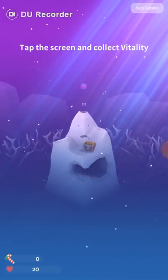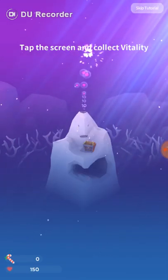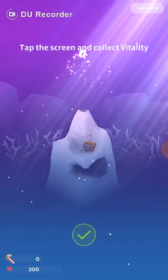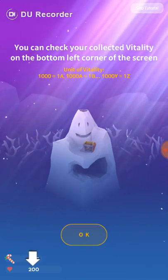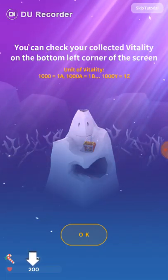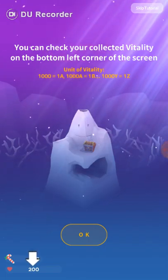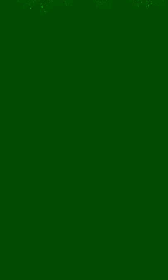Tap screen and collect reality. You can check your collected reality on the bottom left corner of the screen. Tap the menu button on the bottom right.